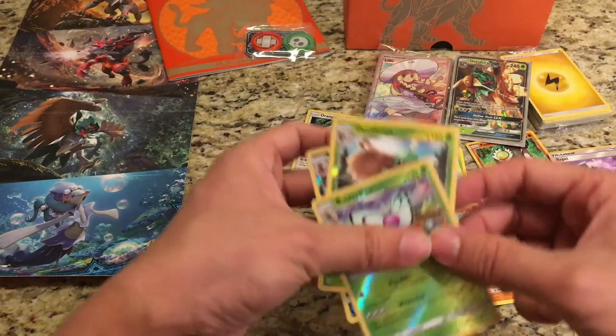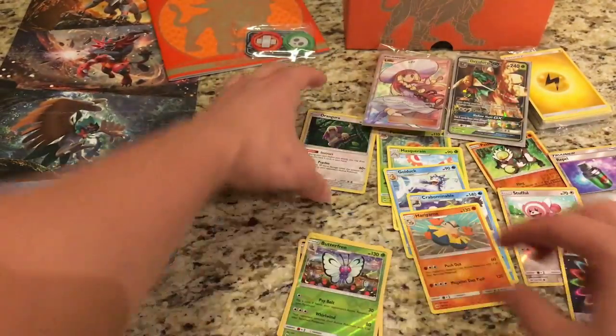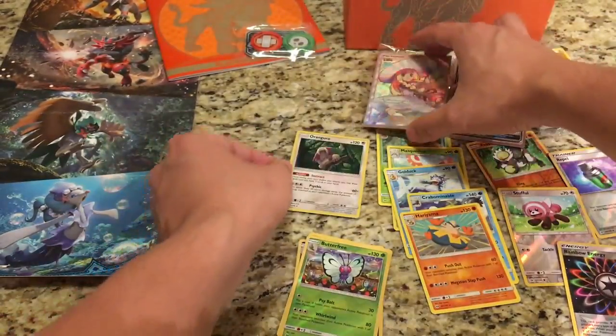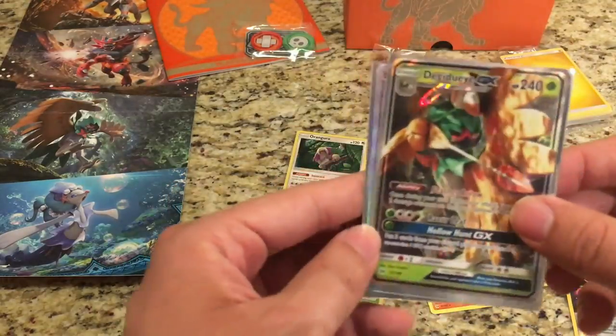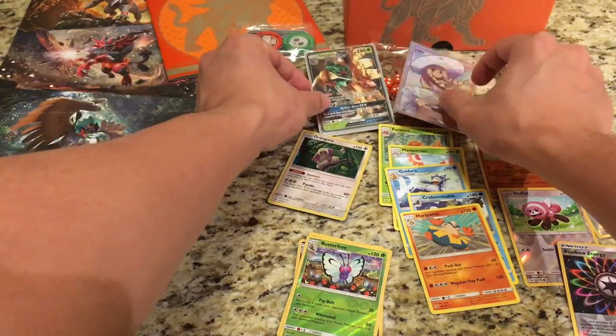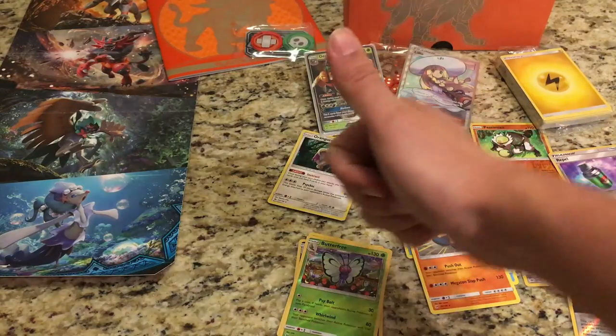We did get some pretty cool pulls: three Rare Reverse Hollows in a row, the Oranguru Hollow Rare, the Decidueye GX card, and the Lily Full Art card. Not bad luck today, and hopefully it continues for Mystery Monday — though my Mystery Monday videos have been really bad luck lately. Anyway, that's all I have for today. Remember to like this video and subscribe to my channel — this is Starter Pokemon and I'll see you next time.